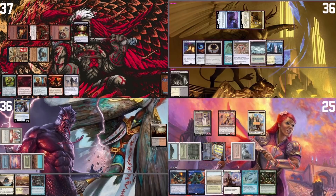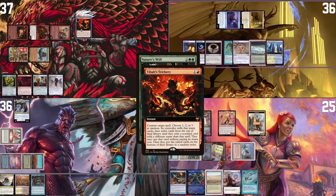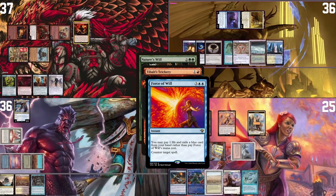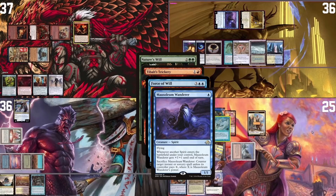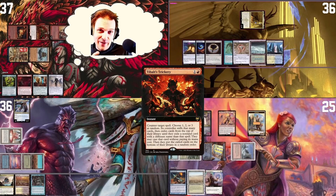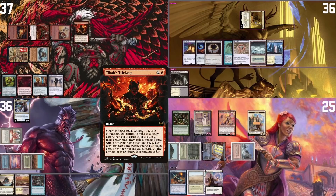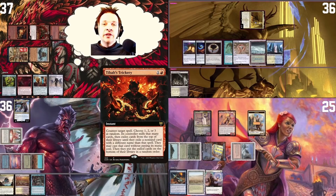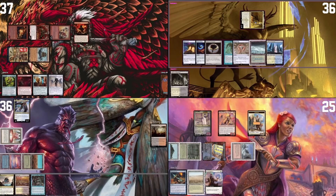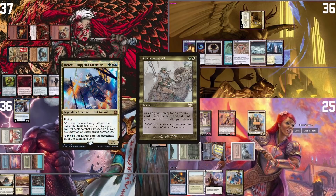On my upkeep I cast Enlightened Tutor, reveal and draw Nature's Will. I crack a fetch, tap four mana to cast Nature's Will. Raffine's player sacrifices Tibalt's Trickery to try to counter or transform it; they Force of Will it, exiling Grim Hireling. In response to the Force of Will I sacrifice Mausoleum Wanderer — pay four or it gets countered. They can't pay, so Tibalt's Trickery flips instead. The number rolled is three — mill three cards, then exile until a non-land card is hit, which gets cast. They hit Eldrami's Call and find Derevi.